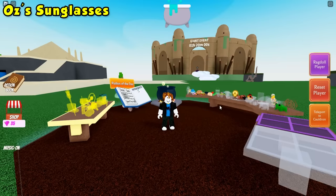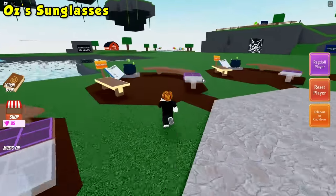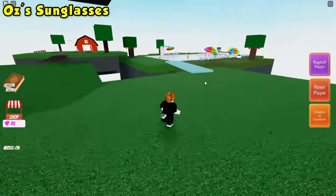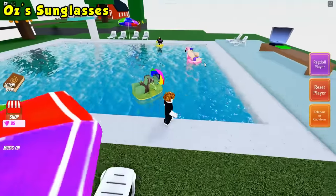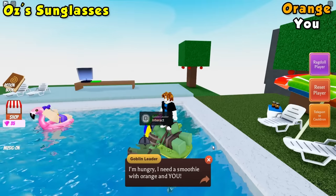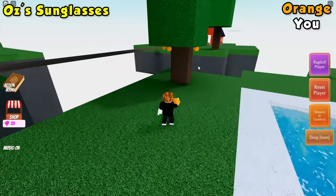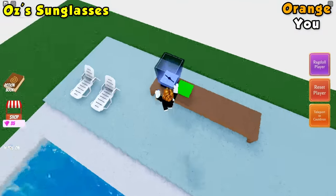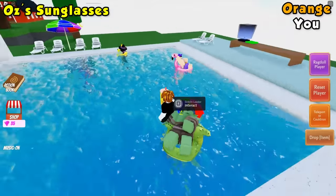For the sunglasses ingredient, let's go ahead and head over to the pool party. Once at the pool party, you'll notice there are three NPCs: the Goblin King, Oz, and Glenda. We'll need to talk to each one to find out what smoothie they'd like us to make. The Goblin Leader wants orange and he wants me — so grab an orange, take it to the blender, and I will need to stand in the blender as well. Go ahead and deliver it to him.